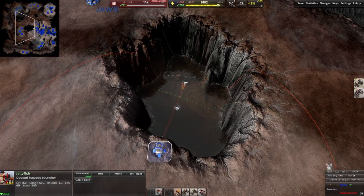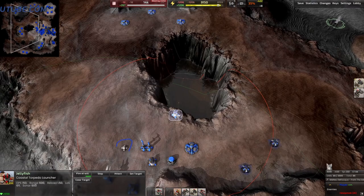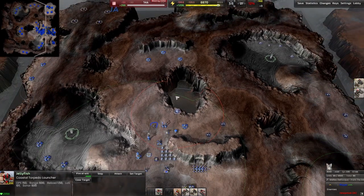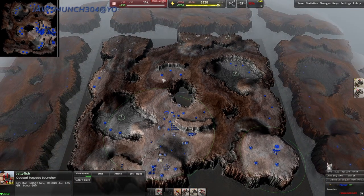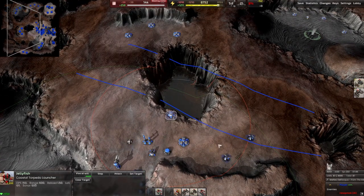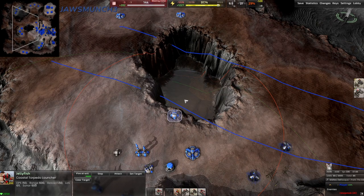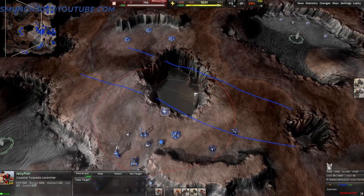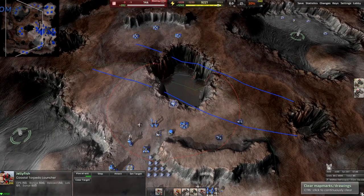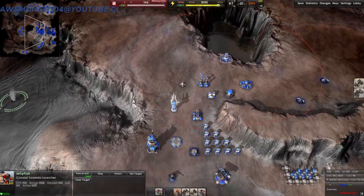Next we're going to look at the Coastal Torpedo. It shoots torpedoes into the water — good for hitting boats. It's better on closer, more restrictive water maps where you have a river flowing, because you can maximize its range there. The coastal torpedo launchers on both Armada and Cortex don't have the best range, so destroyers can outrange them pretty easily, but a river makes it harder for them to do that.